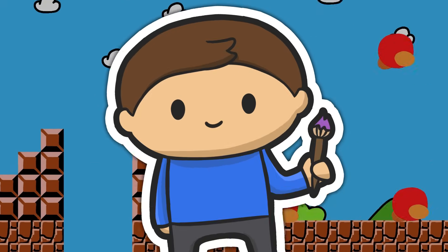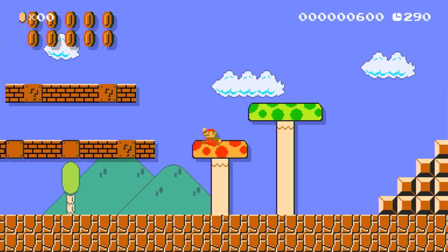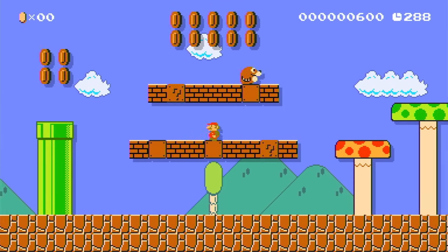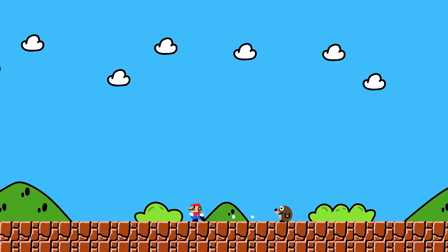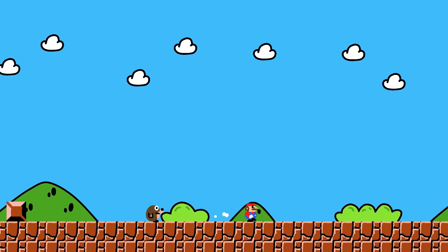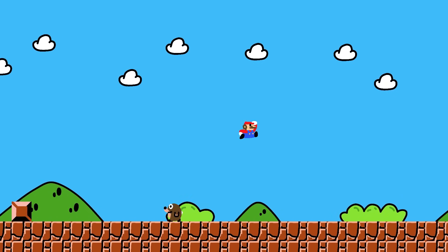We have a lot more to make. Next, we have Monty Moles — these are silly little guys who hide underground, and when Mario walks on top of them, they jump up and start chasing him around. This was definitely one of the more simple enemies. The movement itself was really similar to the Goombas, except instead of moving from side to side, they move in the direction that Mario is relative to them.